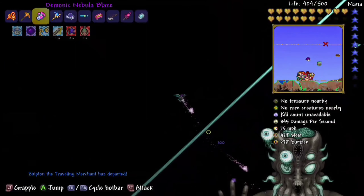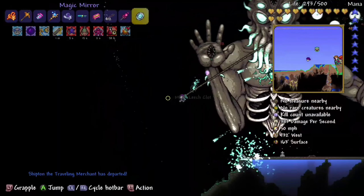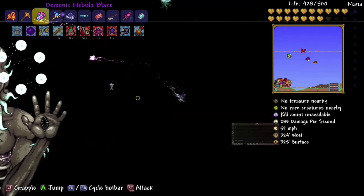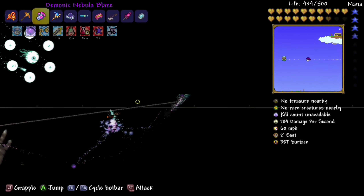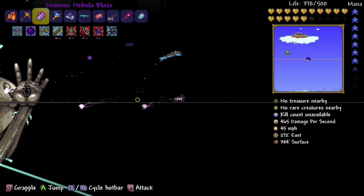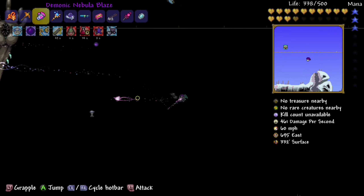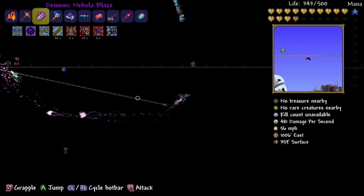I think this is my seventh attempt at this boss. Expert Moon Lord — if you haven't tried it yet, oh my god, you best make yourself a good nurse house, basically housing for the nurse, because you are going to go there so many times. No matter what armor you're using, I'm using beetle armor and my weapons of choice are the stardust dragon, nebula blaze, and solar eruption.